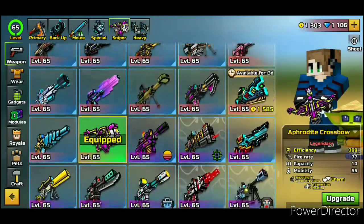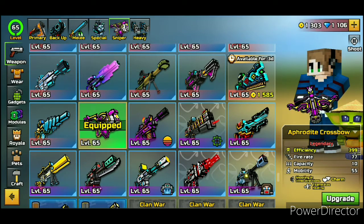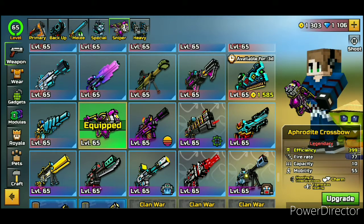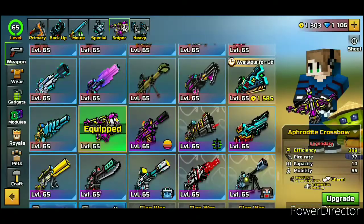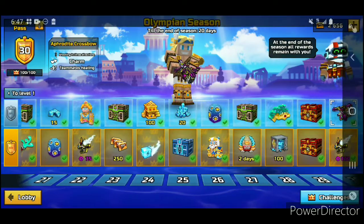So over here we've got the weapon — Aphrodite Crossbow I think it's called — and it shoots in three directions, has charm, heals your teammates, a mobility of 55 which is not that bad, capacity of 10, fire rate 77, and since it comes originally in legendary it has an efficiency of $3.99 just like all the others. This is a weapon you get from the free part of the battle pass at the max tier, tier 30.